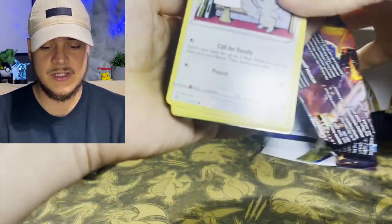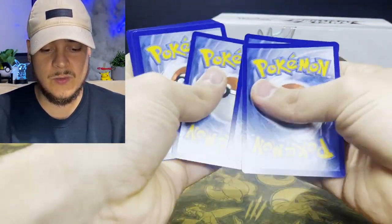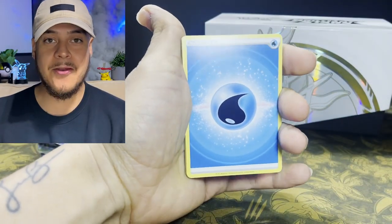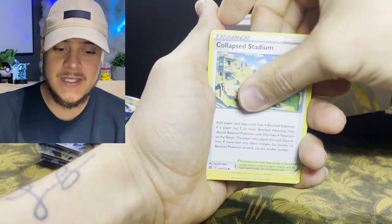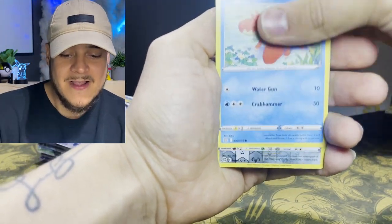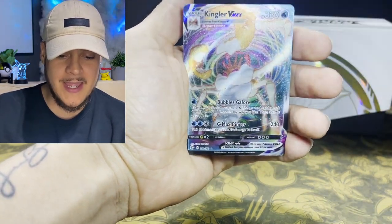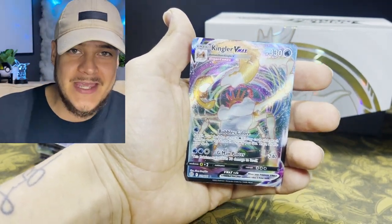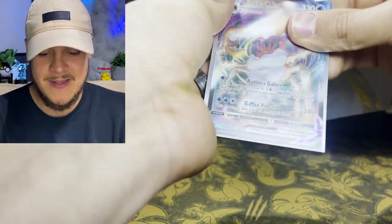Here it is again with the oversized packaging — let's see if we can get a pull. I just revealed something and I know it's some kind of V, V Max, or V Star. Let's hope it's the Arceus V Star. We got Golett, Corphish, reverse holo Wormadam — and it's a Kingler V Max! Let's go! We pulled the Kingler V in our booster box opening, so getting the V Max here is pretty awesome.